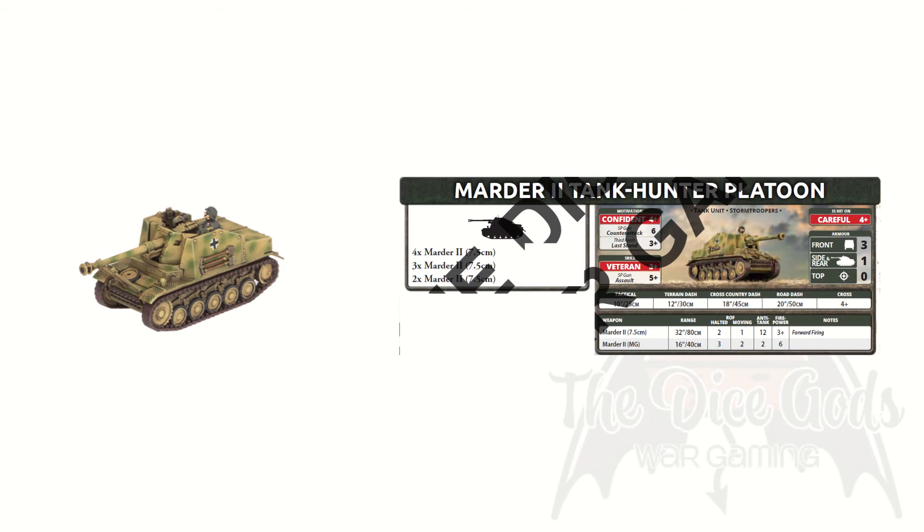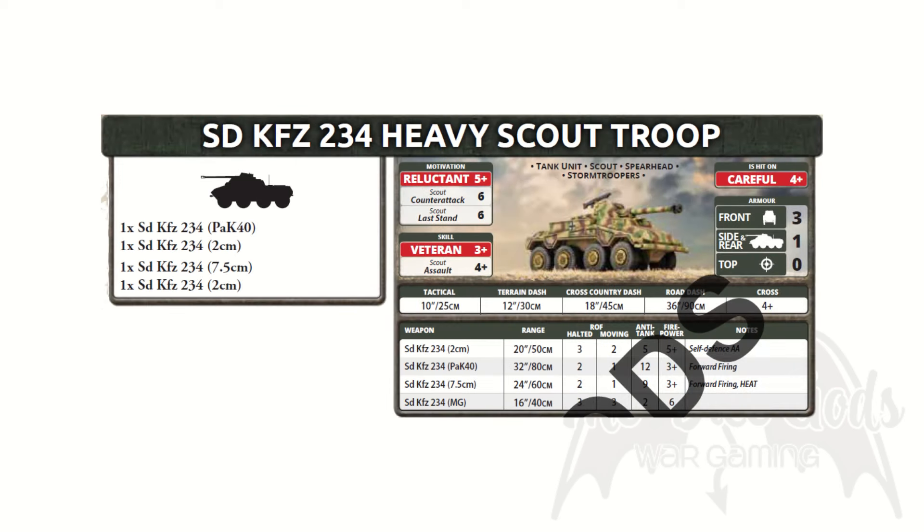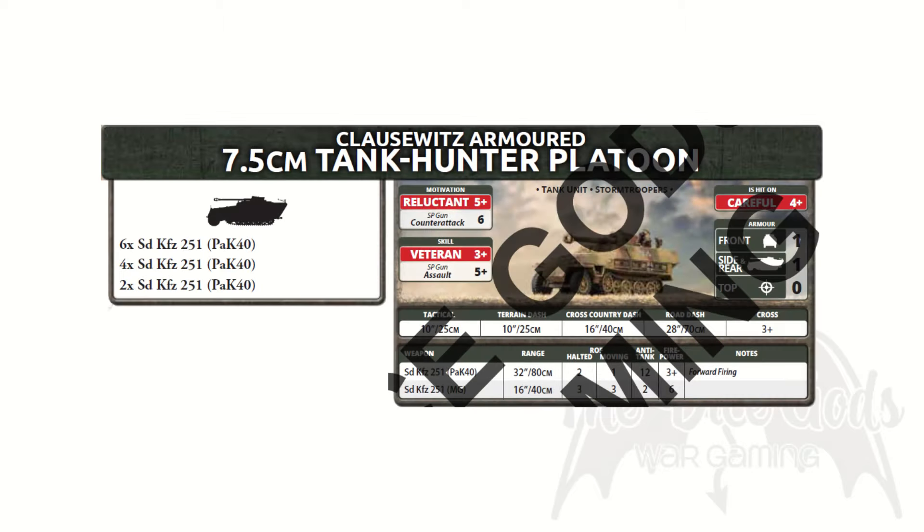We've seen Marders before in late war already, but never the Marder II. Is it any good? A 7.5cm Pak 40 on a lightly armoured tank hunter — nice. The points? A little steep, but still a nice inclusion. Speaking of Pak 40s, there's the SD KFZ 234 Heavy Scout Troop, which lets you take either a Pak 40 or a 7.5cm Pak 40 on a Puma chassis — a big boomstick on a spearhead scout unit. Fun and shockingly cheap, just don't get shot at. And we're not done with Pak 40s — we have the armoured 7.5cm tank hunter platoon, essentially an SD KFZ 251 with a Pak 40 slapped on top. No armour, but a big gun. Not cheap, though these can appear in a core formation, so they could have some pretty good uses.